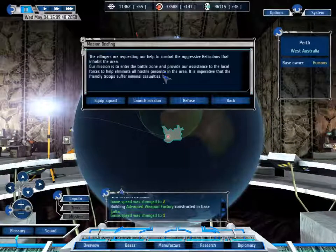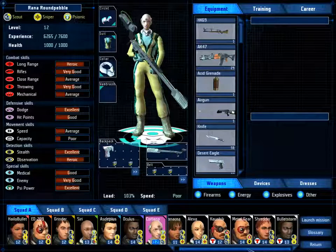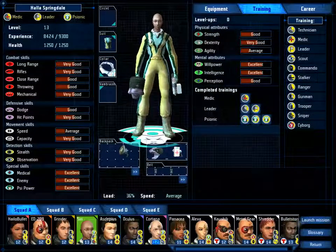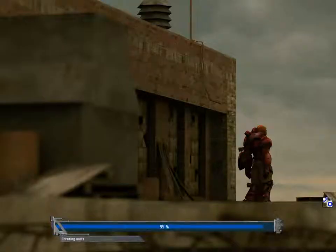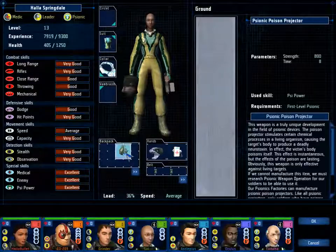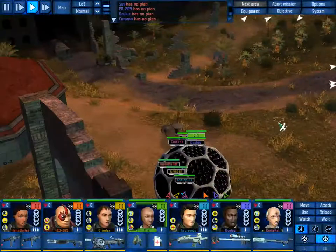Alright, the mission is just kill, and this squad will do nicely. I can't train you in anything, so might as well go along on the mission. Let's start on the high ground. Since we are not trying to capture anyone, you can use the poison projectile.